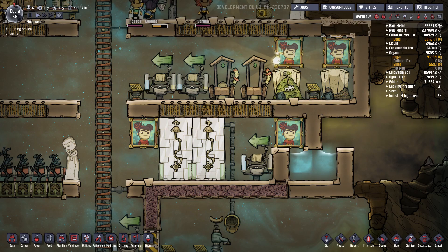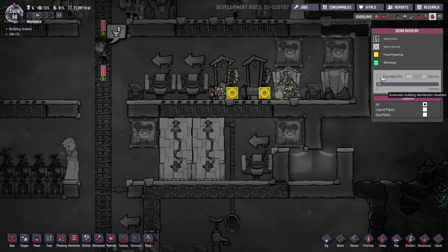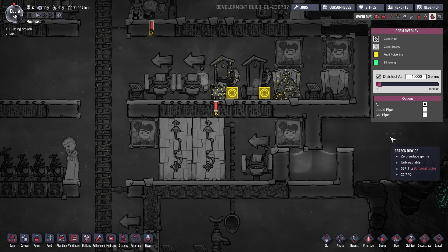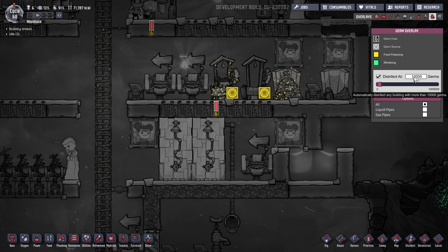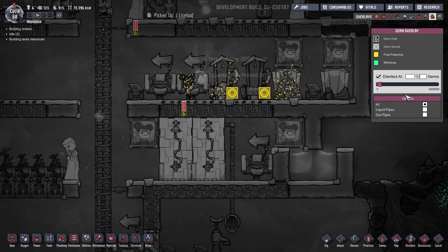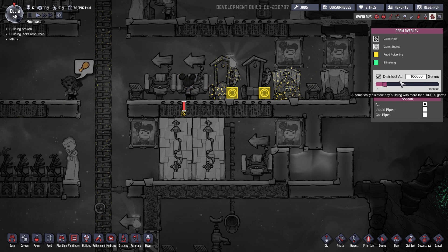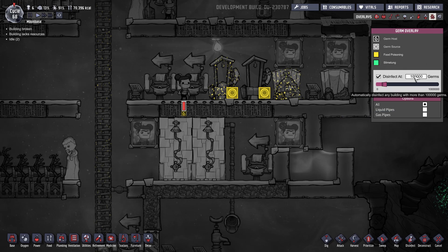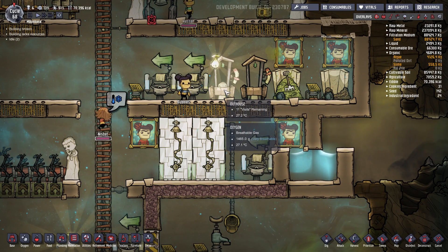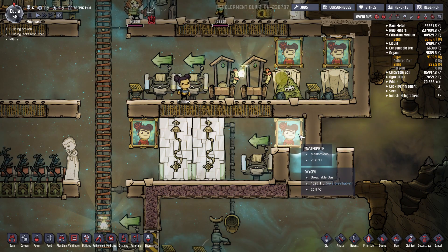The second way to help control germs within your colony is within the germ overlay. With the disinfect box checked — which is normally on by default — you can set the amount of germs at which your duplicates will try to disinfect your colony. This is currently set to 10,000 germs, but you can set it up to one million. So at 100,000 germs, whenever duplicates encounter a scenario where there are 100,000 germs in any given place, they'll run around to try to disinfect it, as long as you have that job turned on.